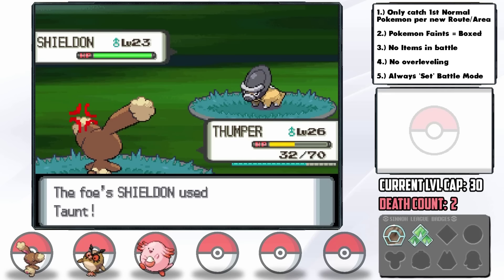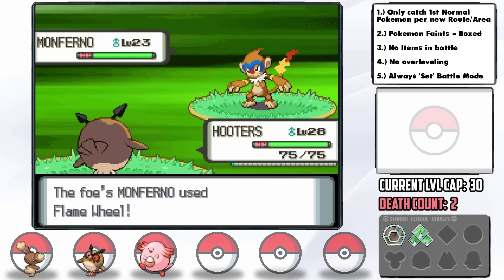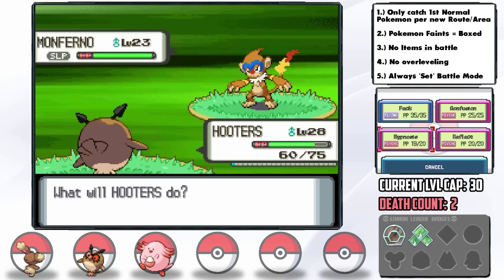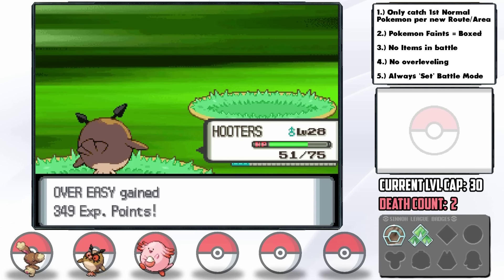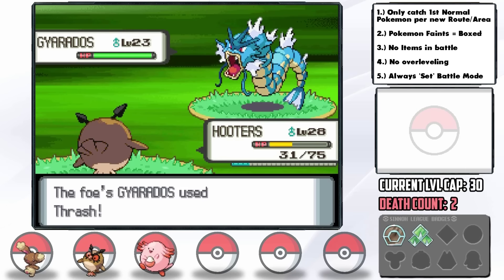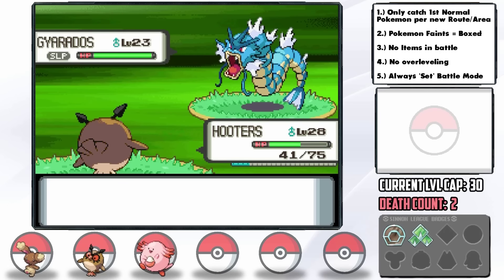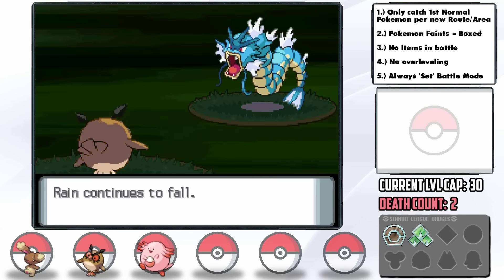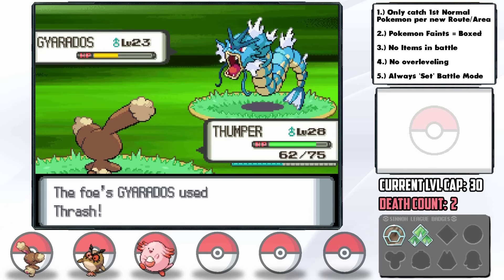After another long stretch of routes with incredibly close calls, we face our final challenge before the next gym — two Ace Trainers. We're waiting to evolve Hoothoot at level 29 since it gets Air Slash before evolving, but we can't risk leveling it past the level cap of 30. Same with Buneary — friendship looks good enough to evolve but we just can't risk it. Amazingly we defeat both Ace Trainers, including one with Monferno and Gyarados, thanks to Hoothoot's Hypnosis and Reflect combined with the Shock Wave TM on Buneary — specifically for that Gyarados and perhaps for the following gym too.